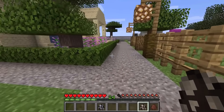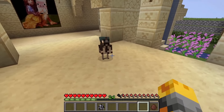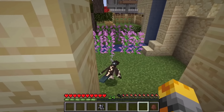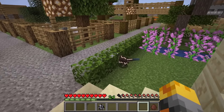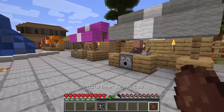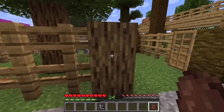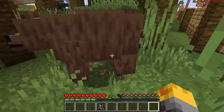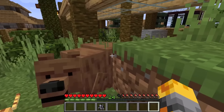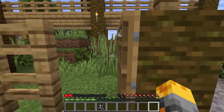Let me go ahead and spawn the next one, which is the roadrunner, right around here. This is going to be a perfect spot. I'm hoping the iron golems can keep these monsters safe. And there he goes, instantly running off looking for bugs to eat. Some of them are a little bit dangerous, so let me go spawn the grizzly bear right inside one of these cages. And he's coming after us — quickly, let's close this door!